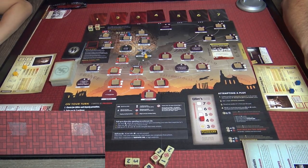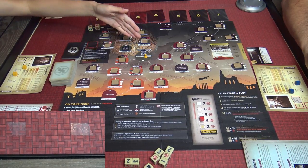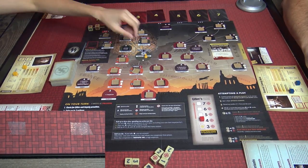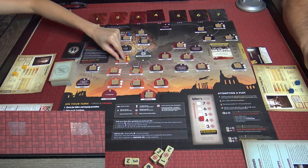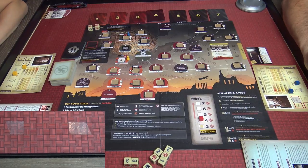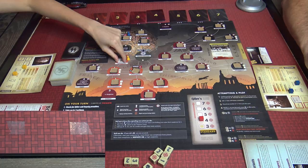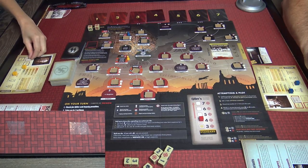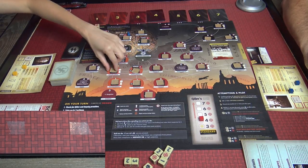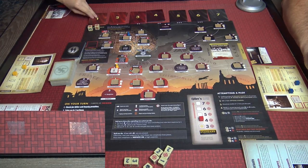With five actions, Tien moves, discovers poison for action two, picks it up for three, then for action four discovers another item. Everything in Berlin is essentially adjacent. He uses his last action to draw an event card.